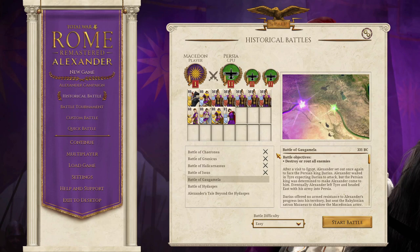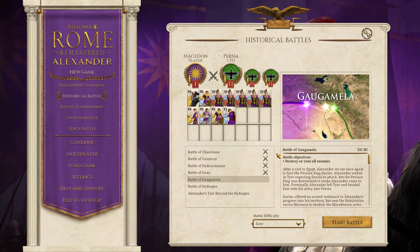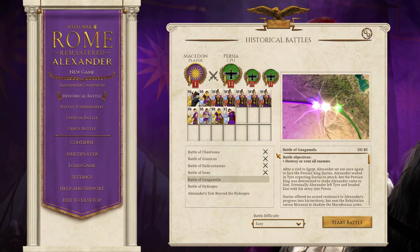He had also learned the painful lessons from Issus, and set about deploying his troops near the village of Gaugamela on a wide plain, where he could fully exploit the advantage in numbers. Undaunted as ever, Alexander marched with his men through the night to attack on the morning of October the 1st, 331 BC.